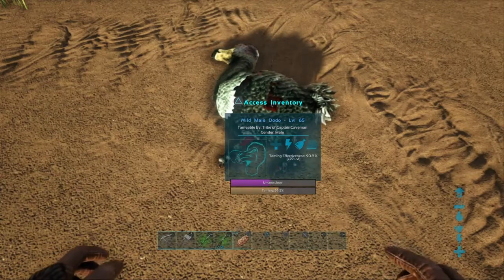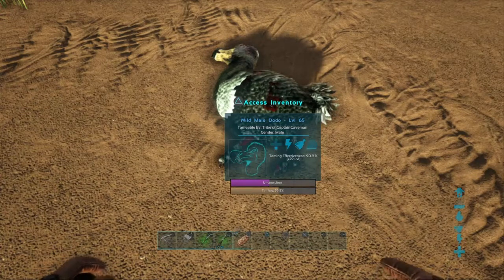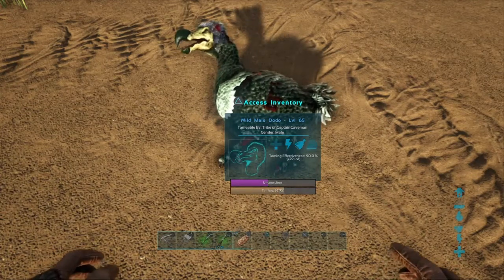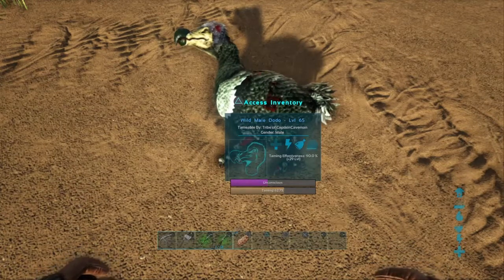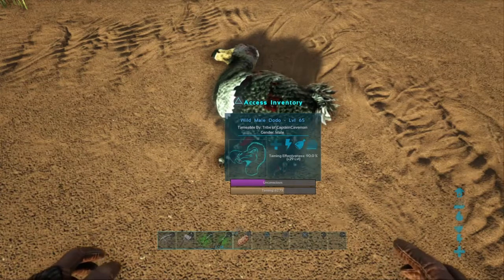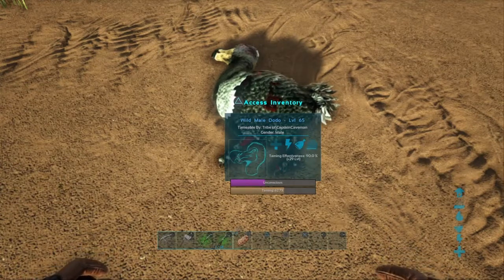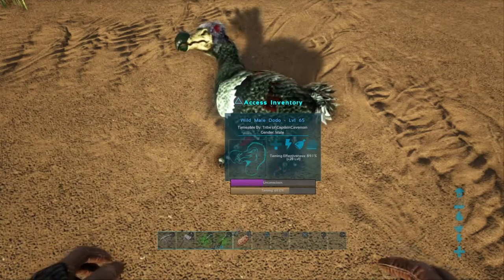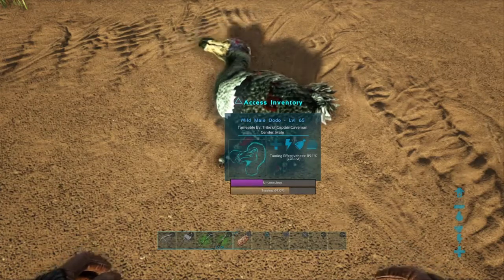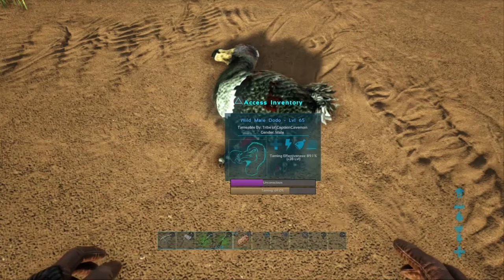The bigger the things are the longer they take and the more stuff you need to put in them. To start with, just try a few dodos if you're new to the game, see how you go. If it doesn't work out right, you can always kill it and use it for food and for hide. That's mostly how to tame a dodo.